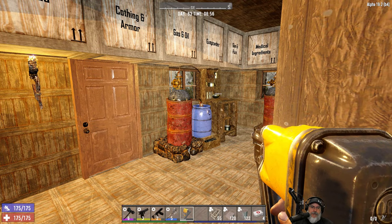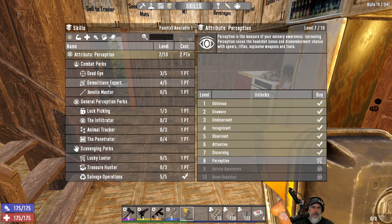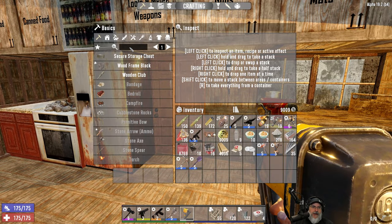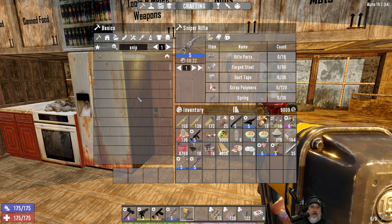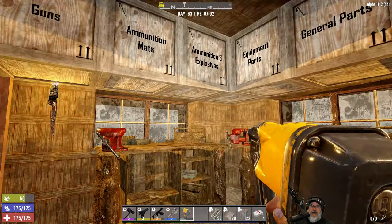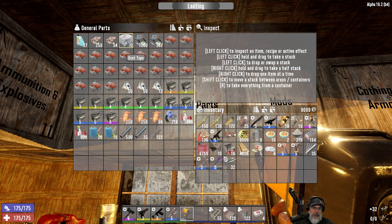I found the sniper rifle schematic and we have another skill point to spend, which means we can get that perk up to level four. That means we can now make a blue sniper rifle. Let's go ahead and get that started. I probably won't use it on horde night but we'll definitely start using it as our long-range weapon. Let's see: we need 18 rifle parts, 90 steel, duct tape, scrap, and springs.